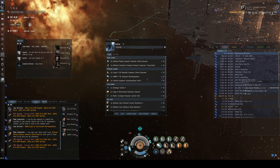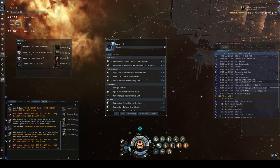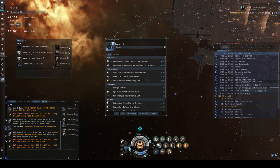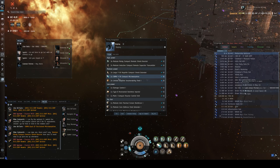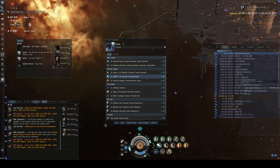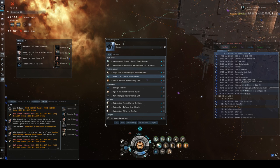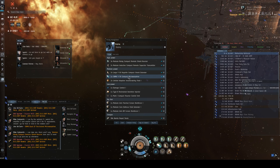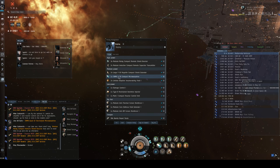Keep in mind that we have these fits saved in the Brave Newbies corp, and we also have A and B versions. Sometimes the prop mod changes depending on what fleet we're with. We're going to focus on micro-warp drive today — this is for fleets where the whole fleet uses micro-warp drive, so we need to be able to keep up with them. Particularly with Ospreys, you need to make sure that you have the same micro-warp drive as everybody else before you undock.